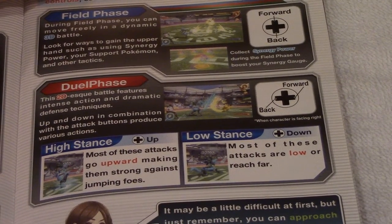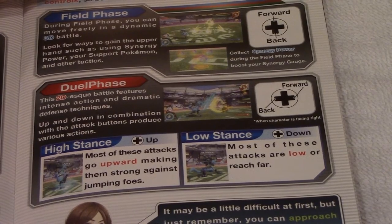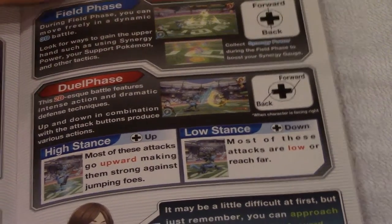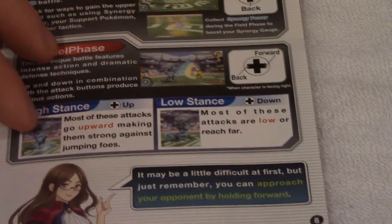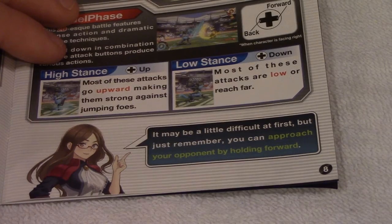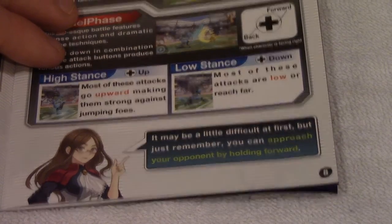In dual phase, up and down in combination with attack buttons produce various actions. High stance — pressing up — makes most attacks go upward, making them strong against foes. Low stance — pressing down — makes most attacks low or reach far. You can approach your opponent by holding forward.